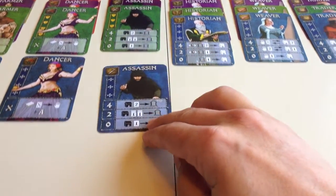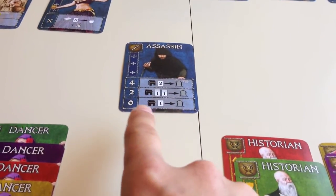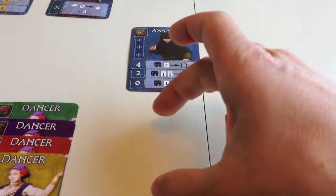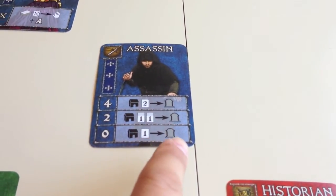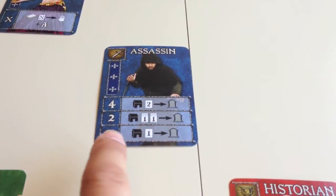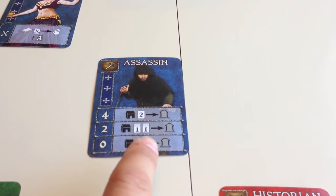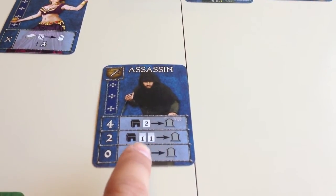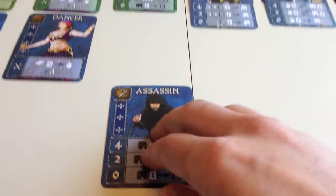The third type of card is the assassin. The assassin has a zero here, which means it can do its bottom row with zero assassins already in your chapter. It lets you kill one card in an opponent's guild hall and put it into the discard pile. If I had two assassins I could kill two different cards in a single opponent's guild hall, but they would have to be from two different chapters. At the four level you could kill two from the same chapter, which is quite powerful.